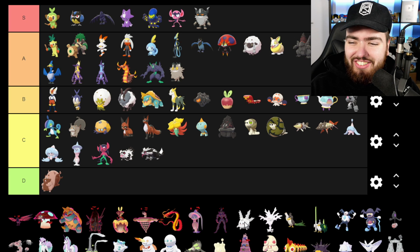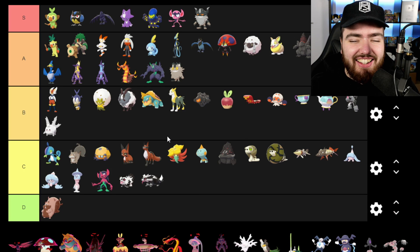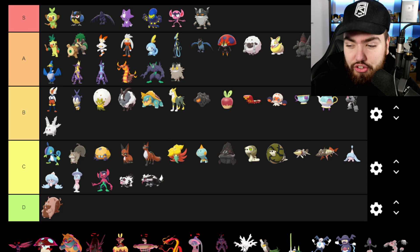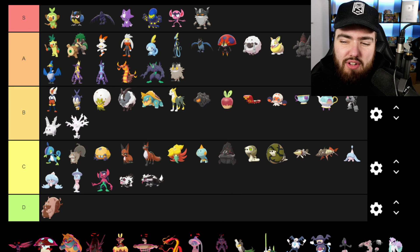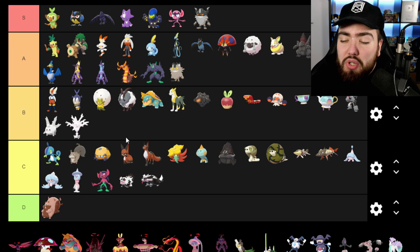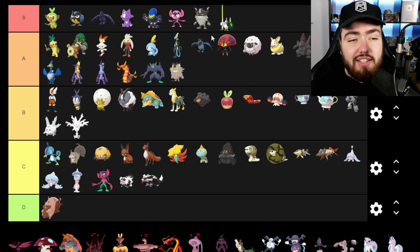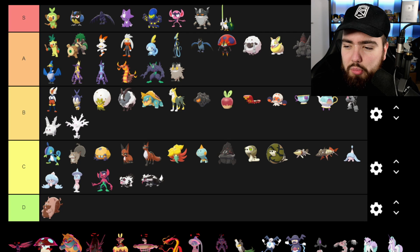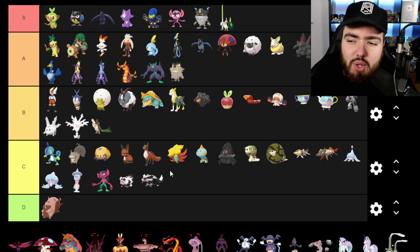The Galarian Corsola dead form is going into B — I like the idea behind it. The Cursola evolution is also going into B because I like the design and the whole evolutionary line concept, though I haven't used it enough to put it in A. Galarian Farfetch'd is going into B — I don't think it differs enough from the original design to excite me. But Sirfetch'd is definitely going into S tier — it's one of the best Pokemon in the entire generation. I'd put Galarian Farfetch'd in C but since it evolves into Sirfetch'd, I bumped it to B.